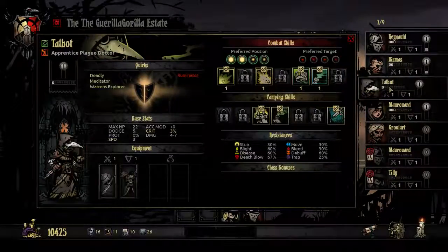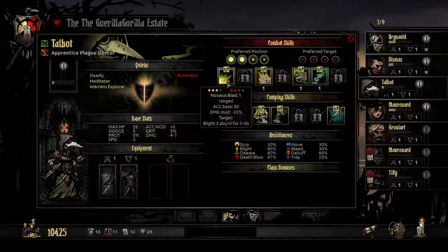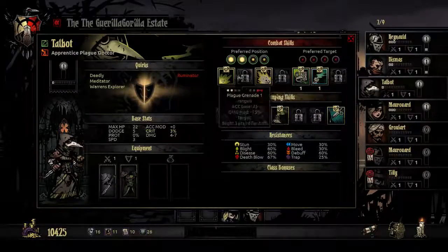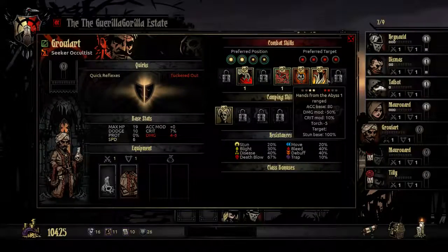I almost want to take Talbot. We got some good stun, some blight damage which can come in pretty handy, and we can run him in the back and run this dude in the third slot.